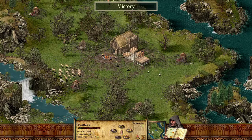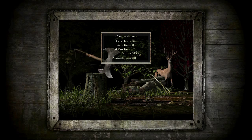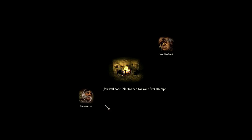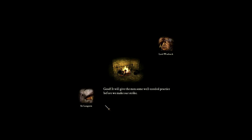That's not a bad score on this one. Whilst the men frantically ferry precious supplies into the granary, Sir Longarm and Lord Woolsack ride into the camp. 'Job well done. Not too bad for your first attempt.' 'No, no. The foolish pitched camp in the middle of the wolves' migration track.' 'Good — it will give the men some well needed practice before we make our strike. Now I have no choice but to send out a scout to find a more permanent position.' Yeah, I could have told you that.